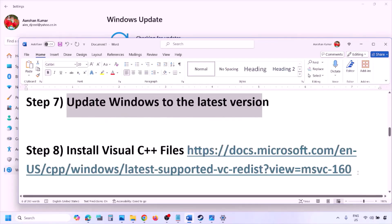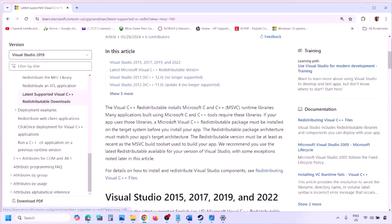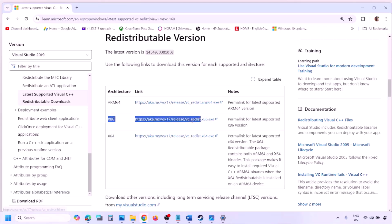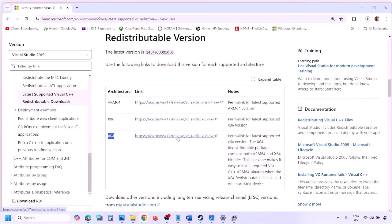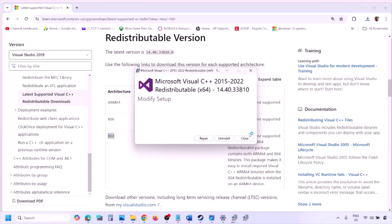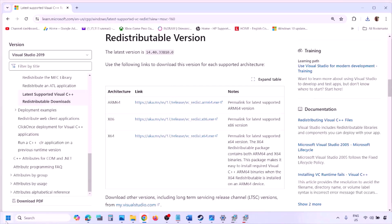The next step is to install the Visual C++ redistributable. The link is provided in the video description — open it in a browser and it will take you to the Microsoft website. Download and run both the x86 and x64 versions of Visual Studio 2015-2022. If you see a Repair option click Repair; if you see Install click Install. Make sure both are installed, then restart your computer — a restart is required — and launch the game to check.